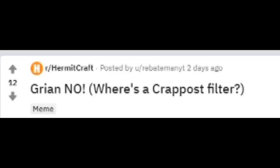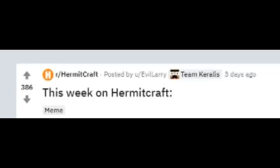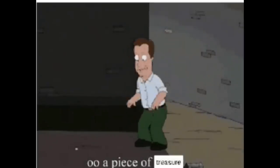Where's the crab post? Filter Sahara - now Sahara's filters r/HermitCraft. This is all over the place, but you can definitely see Grian with a potato, so you know something's about to happen. This week on HermitCraft: Mumbo and iSkal make a treasure hunt game. Distracted hermits: 'Ooh a piece of treasure, what a nice find - I'm just going to ignore it.'